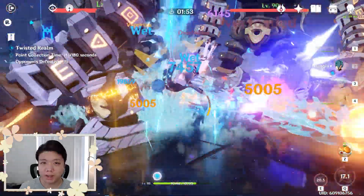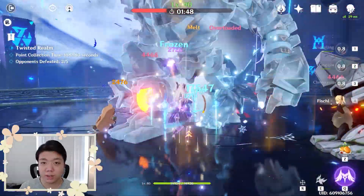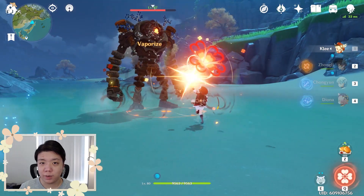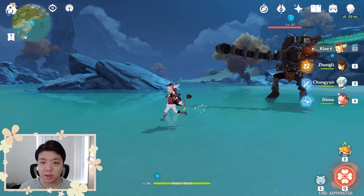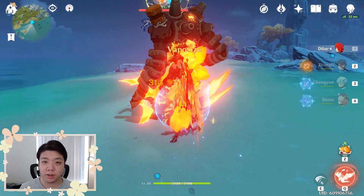Most attacks of most characters have their own cooldown, but there are some exceptions such as the charge attacks of bow characters and the charge attacks of catalyst users. These charge attacks don't have a cooldown, so every hit will actually apply an element or trigger an elemental reaction. Some skills and bursts of other characters also have this exception where every hit can trigger an elemental reaction.